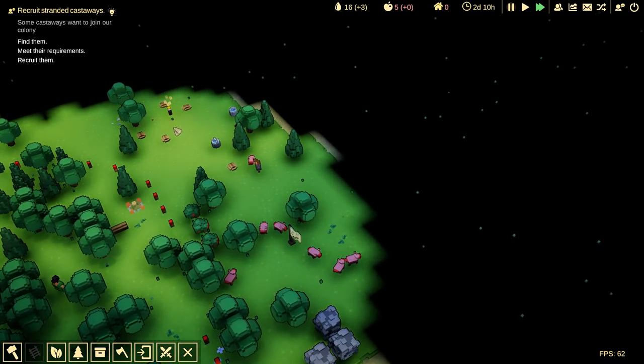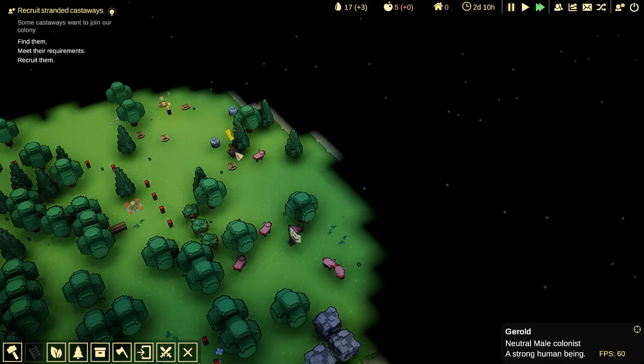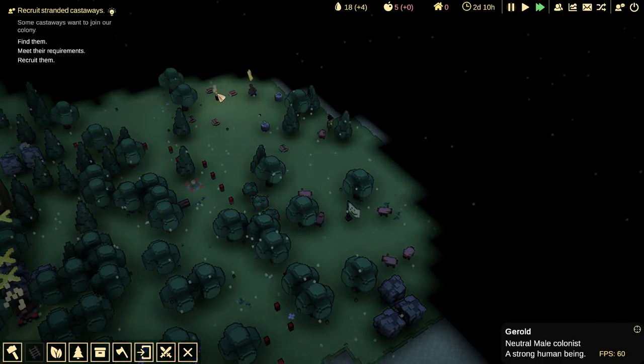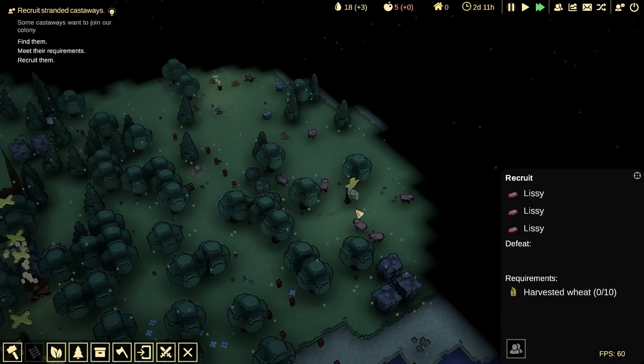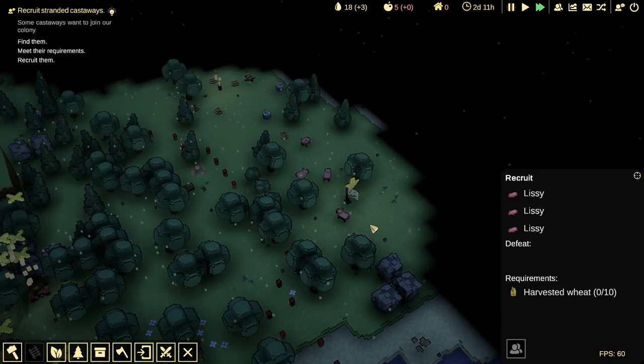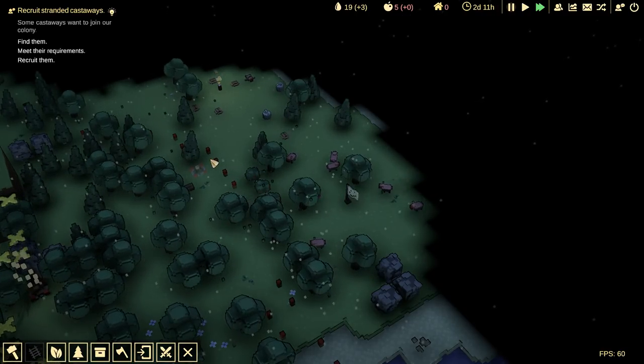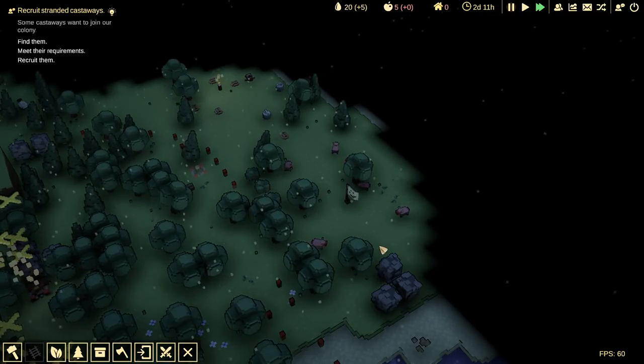Oh, we have some right here — there's people right here. Who are you? You are Gerald. Gerald is a neutral male colonist, a strong human being. Once we harvest enough wheat, we can actually ask these pigs, 'Hey, we got wheat, would you like to join us?' And they will say oink oink, which means yes in Lissy talk. And they'll come over here and they'll be our pigs.